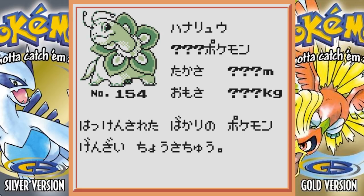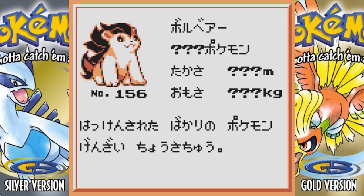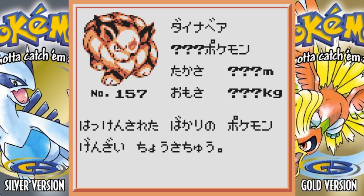Beta Meganium looks about the same as the final product. Next we have the fire starter — that little fire bear thing a lot of us have seen over the years. I can't remember its name, it's like Hanaguma or something. Next we have the fire starter's middle stage, and then finally the fire starter's final evolution, which kind of looks like a beefed-up Flareon in my opinion.